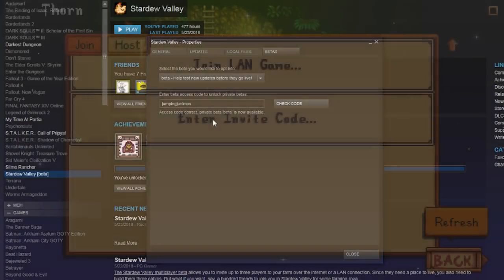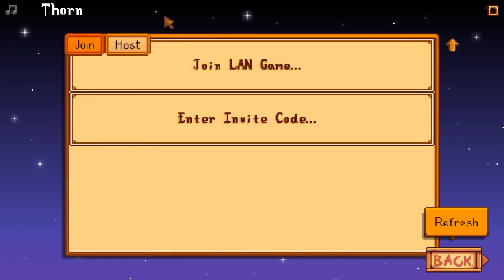To begin a co-op game, you can either join someone who's already started theirs — through an invite code or a direct Steam invite — or you can host your own farm and make your own characters. You can have up to three additional people on your farm. Yoshi started a farm that he, Dakota, and I played all the way through spring in one night.